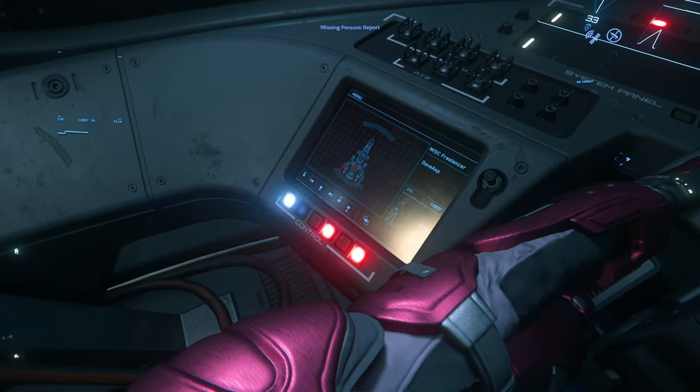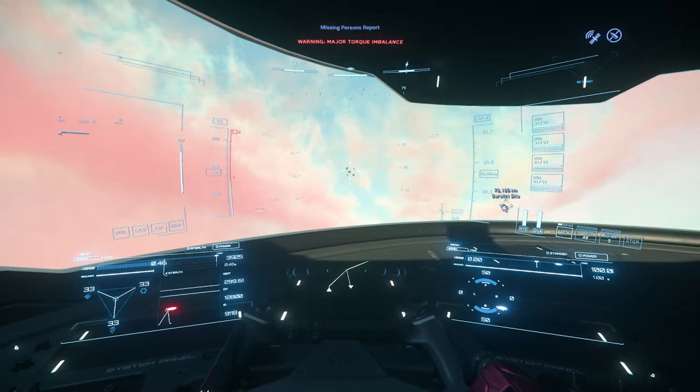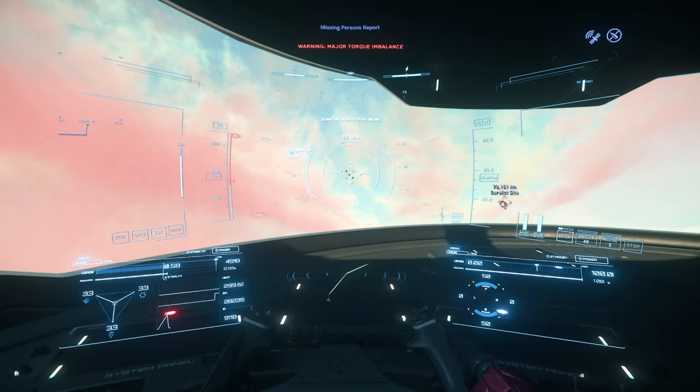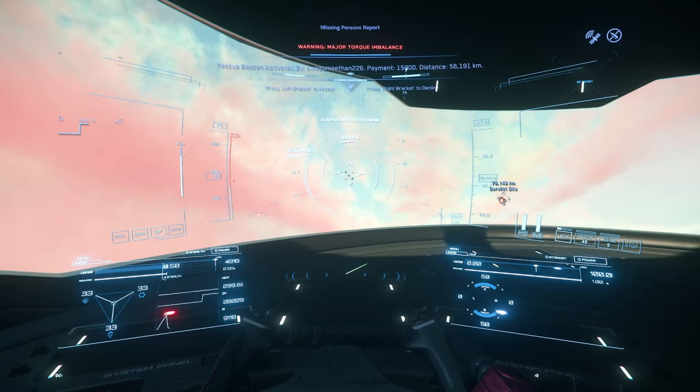We're flying out of Orison. As you can see, it looks like we've got a bit of damage still from the last time we flew this old girl, but nothing to really worry about. It's a decently long flight to get to QT distance, especially in this big of a ship. She's a bit slow, but she'll get us there.